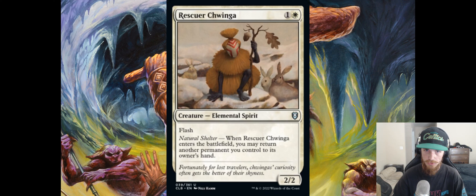Rescuer Chwinga — one and a white, Elemental Spirit with flash, 2/2. When it enters the battlefield, you may return another permanent you control to its owner's hand. This is another white Mairsil Lion — and not only that, it's an optional one. The problem is that part of the power of White Mana Lion is you can choose itself and pseudo-flicker it by replaying it for two mana. This one says specifically 'return another permanent,' so you can't do that trick.